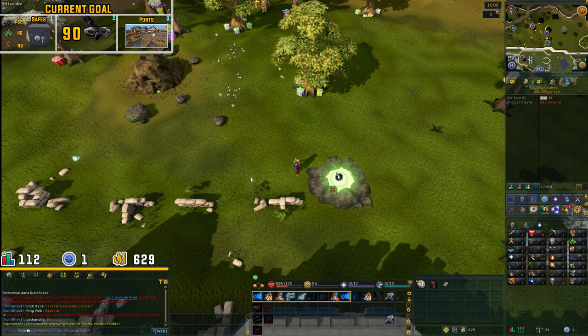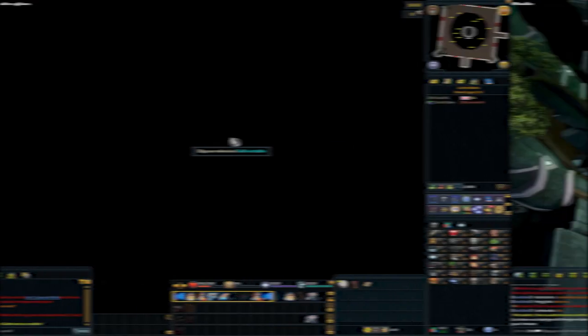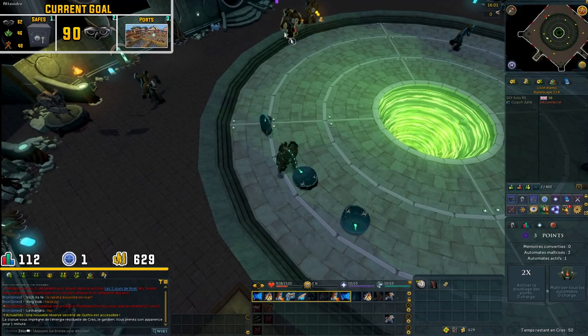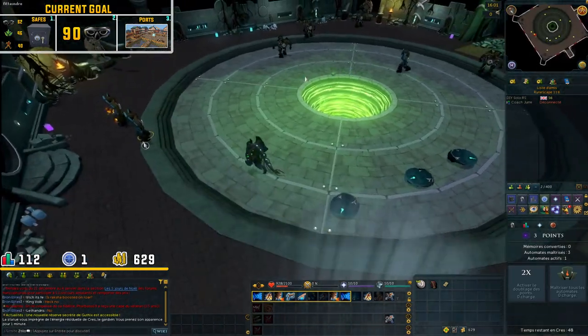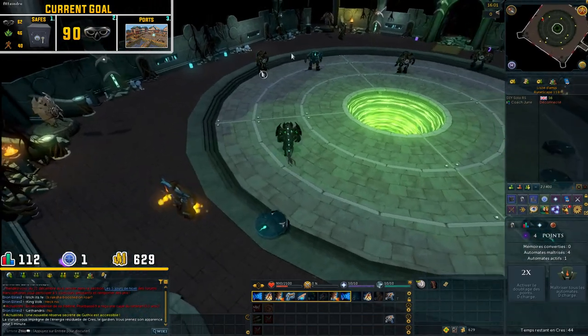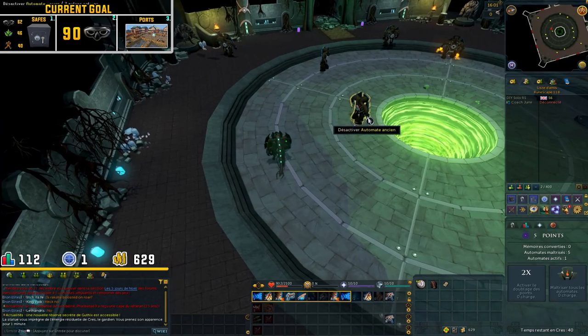That should make it a lot easier to actually get our 100 points. I will show you guys how many points I end up with right after this cache. We are now in the cache and I'm basically just going to camp the crest statue, going into crest form every time it's off cooldown. I'm not going to bother throwing memories in the rift since I only get one point at level 1 divination, which is basically nothing.